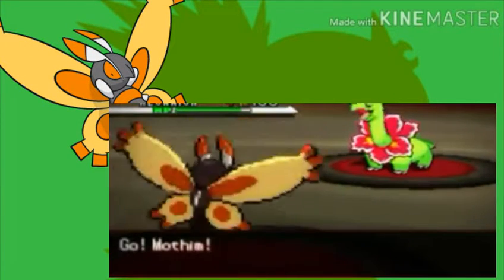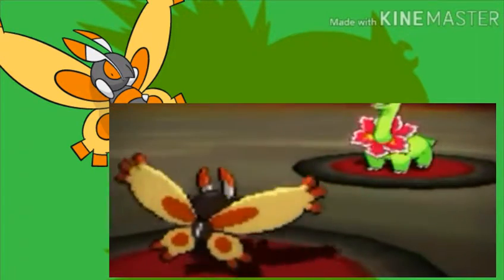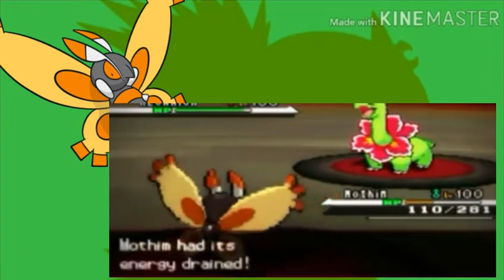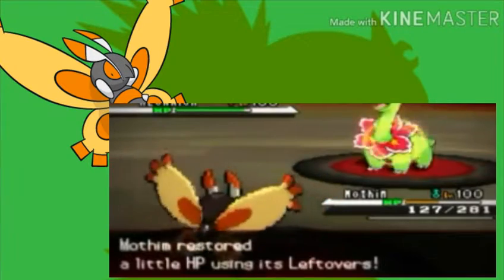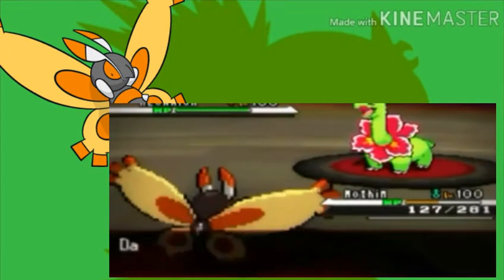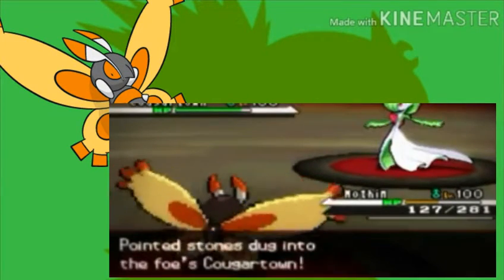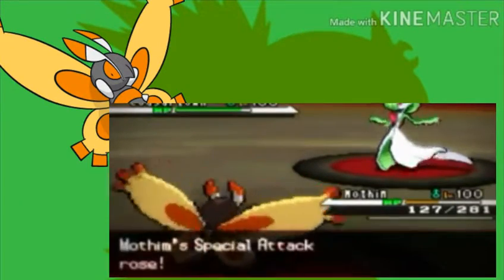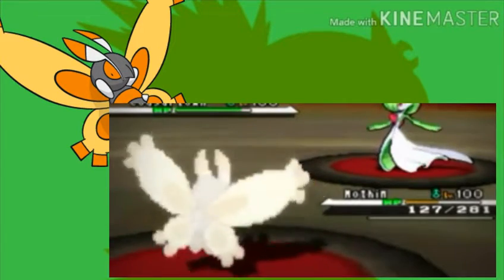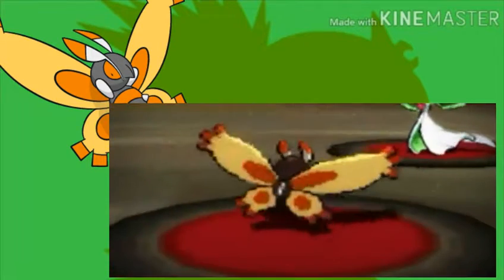The first underrated Pokémon is Mothim. This Pokémon is so forgotten. I'm guessing a lot of you are saying, what the heck is a Mothim? Let's get into the reasons why it's underrated. Reason A: it's outclassed by a lot of bug types, and most importantly, no one's heard of this thing. It has everything going for it — a surprisingly decent attack and special attack stat, pretty good HP, and a really good ability. So this Pokémon is actually pretty good, which is why it's underrated.